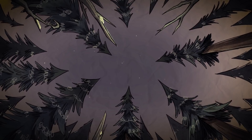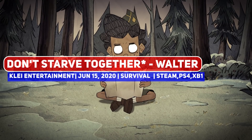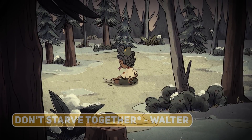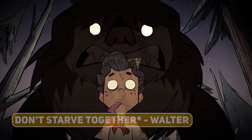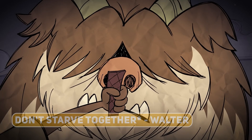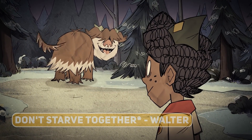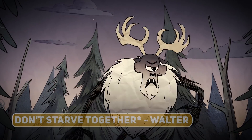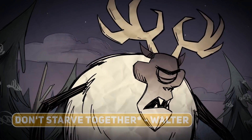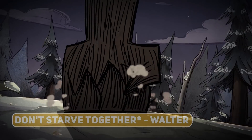Once again, developer Klei makes an entry with Don't Starve Together: Walter, following the She Sells Seashells update from April. This free update adds a new playable character in the slingshot-wielding Walter, who has a companion doggo named Wobby with him at all times. Mechanics are centered around him as well, so it should be a great addition to the game.